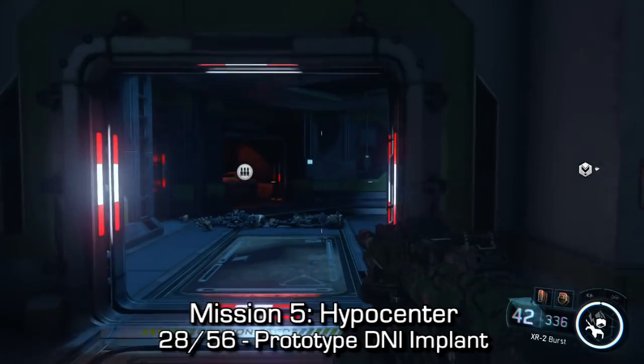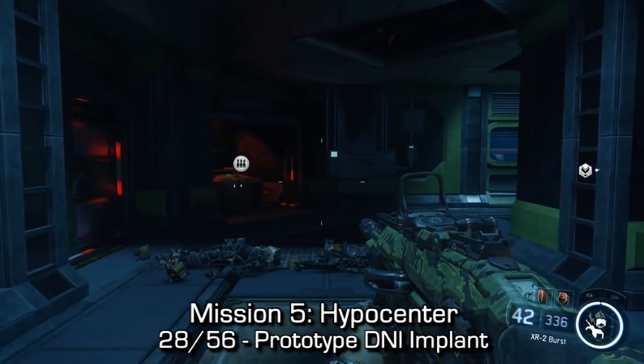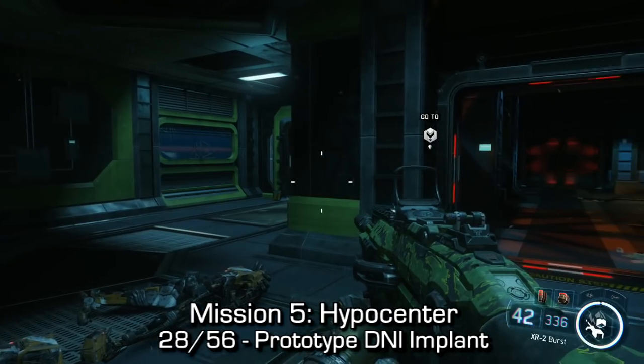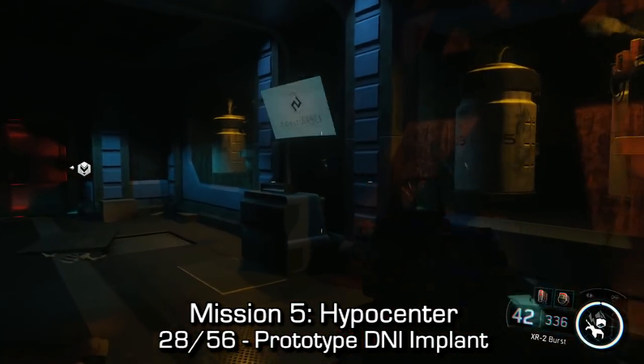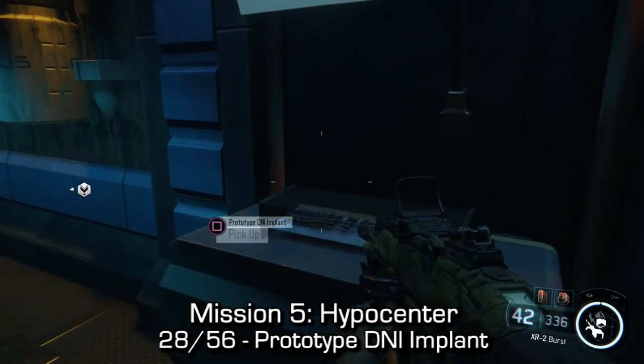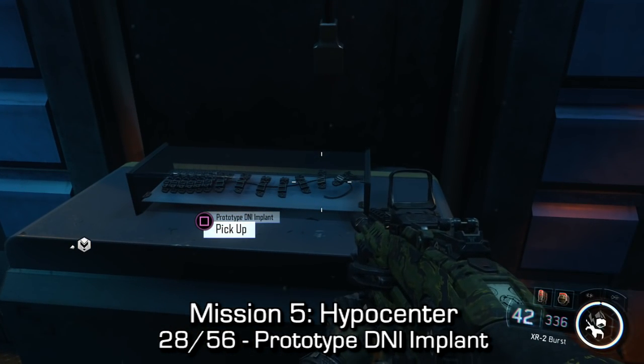Next up, you'll go to the water area — the server room area. You'll kill a whole bunch of robots that spawn out of the water. Instead of progressing through, make sure you get into the small office that is tucked away behind the corner to pick up the prototype DNI implant.